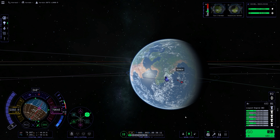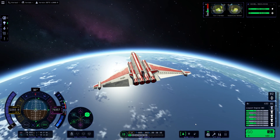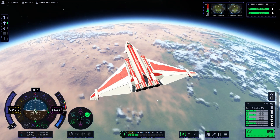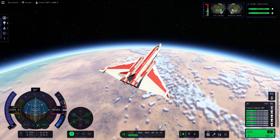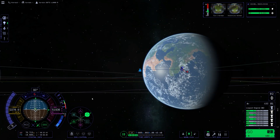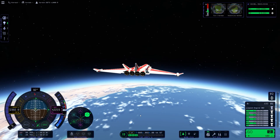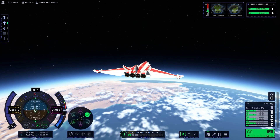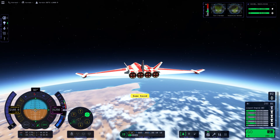We are starting our descent and I realized I'm undershooting quite a lot. In the end I had to use a little bit of engine power. We're still too high up to use air-breathing mode — there's not enough air — so we used a little bit of closed-cycle burning. We've now moved to air-breathing mode.